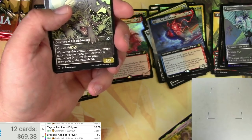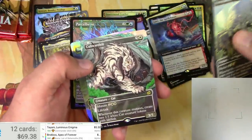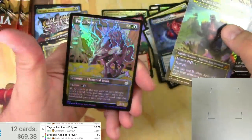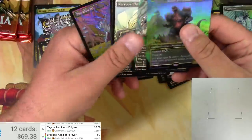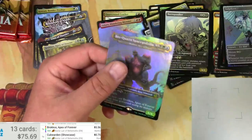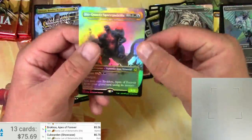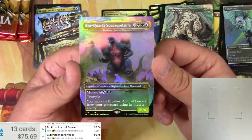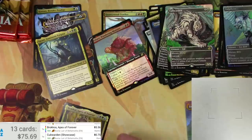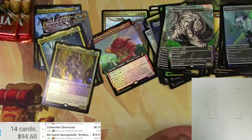Apparently my Wi-Fi is real slow for my phone right here — that'll pop up. Dreamtail Heron, Cubwarden — love it. And there's a Bioquartz Space Godzilla! Look at all the Godzillas I'm getting, that's awesome. Let's do the Cubwarden — prices are coming in real slow. Broccos: five bucks. Cubwarden: just 75 cents. Bioquartz Space Godzilla — the kaiju version of Broccos Apex of Forever — collect the whole set! Scanning up: $18.91 — that's a winner!